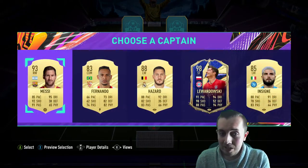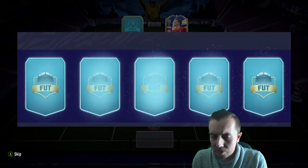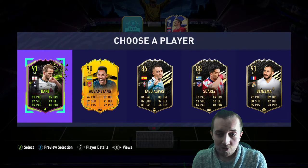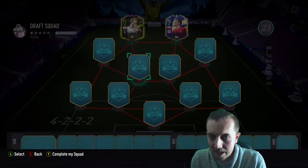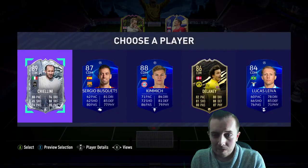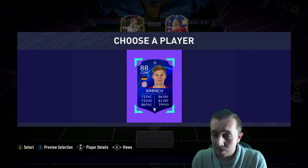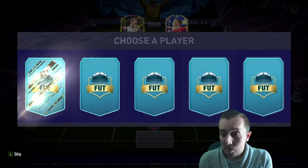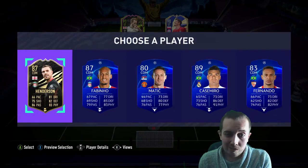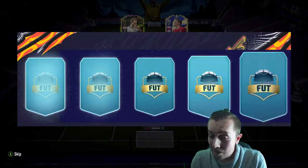Starting off with a big Robert Lewandowski, we're not going to waste too much time. Second striker is going to be Harry Kane - English links, we'll take Harry Kane. Can we get a Kimmich? It's not really the one I want but it is the one I'm going to take because the likelihood is quite low. We do get a Henderson - we'll take Henderson for chemistry.